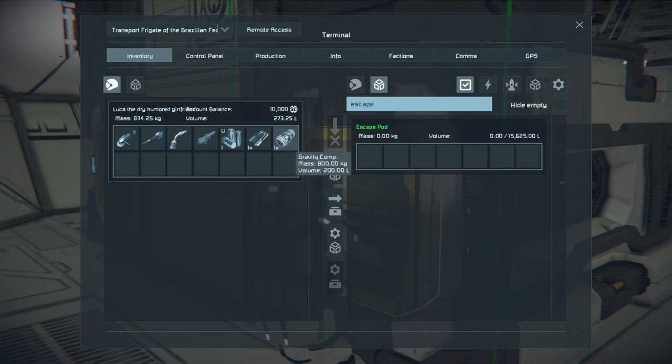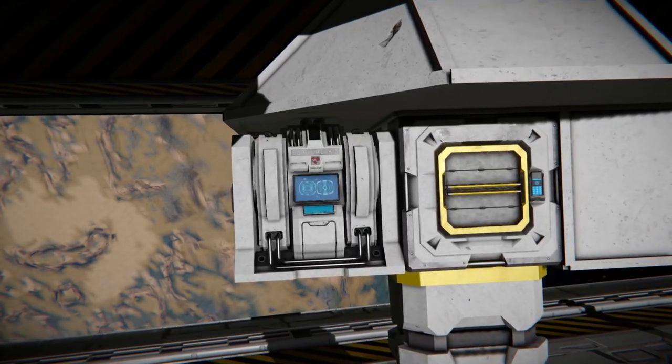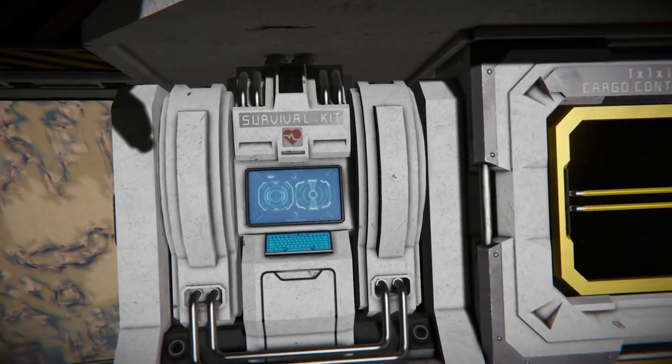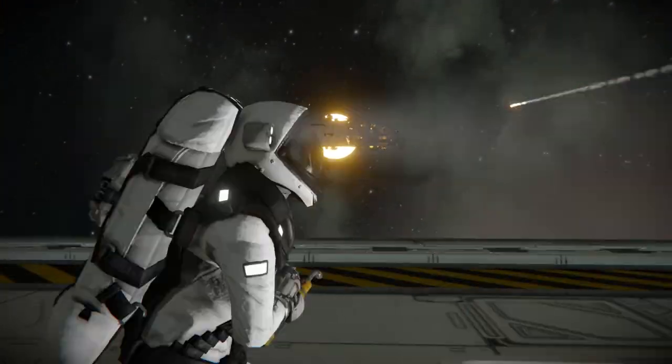As you play, fill this escape pod with valuable things. You might also want to put a respawn point on the escape pod so that you can respawn on it after you jettison it.